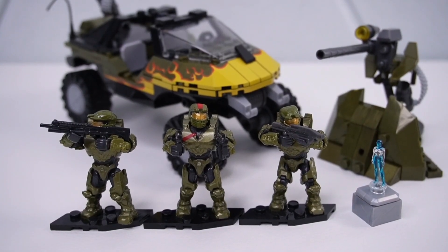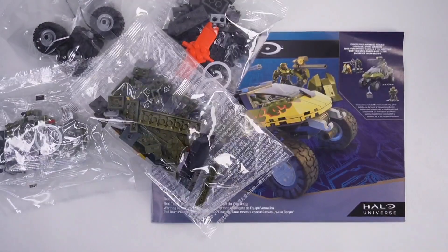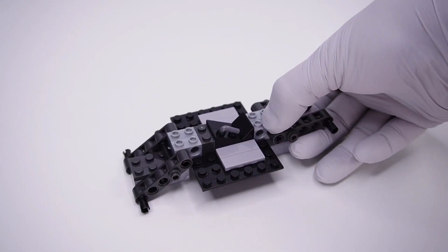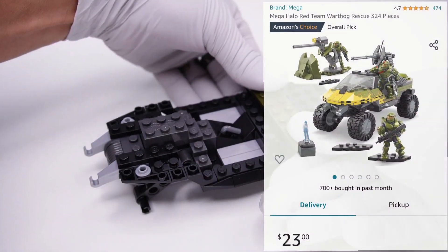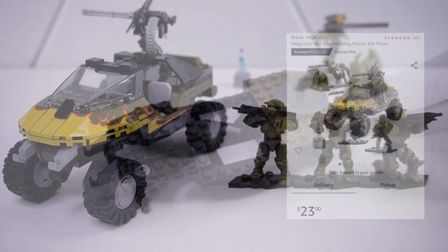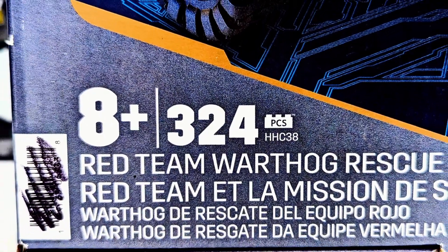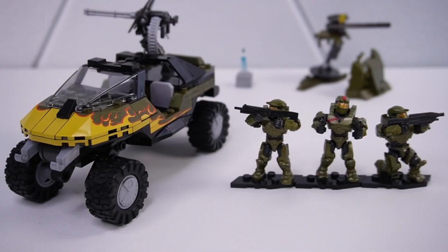All right. So here I have the Red Team Warthog Rescue. Starting off, I can't really recall what the original sale price of this set was. I believe it was about $35 US dollars at Walmart. As of right now, October 2nd, 2023, you can get it for $21 US dollars on Amazon. This set does come with 324 pieces, which is about 15 cents a piece — so do whatever you'd like with that information.